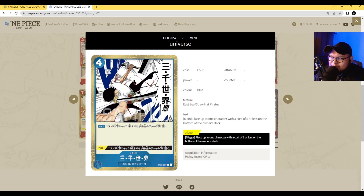Next up we have 3000 Worlds. It's a 4 cost event card. Its main ability: place up to 1 character with a cost of 5 or less at the bottom of its owner's deck. Its trigger ability: place up to 1 character with a cost of 3 or less at the bottom of its owner's deck. This card is basically a smaller version of the Dracule Mihawk Super Rare from OP01. I would love to use this to bottom-deck a Kaido player's Queen — you don't have to deal with it because it goes to the bottom of the deck. It's above average for sure, though it does cost 4.